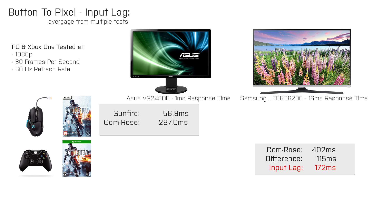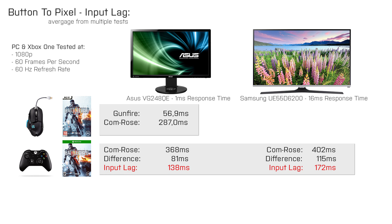What if we use the gaming monitor instead of the TV? We then get the com rose after 368ms. That is 81ms more than on the PC, and that means that we have an input lag of 138ms, which is still more than the 115ms that we get on the PC with vSync at 60Hz.